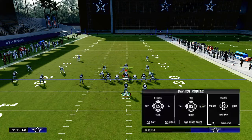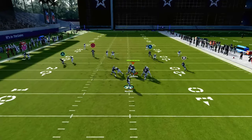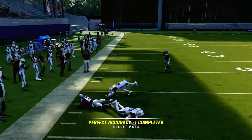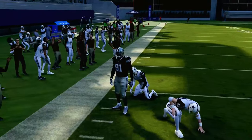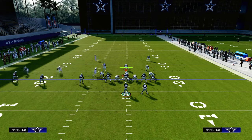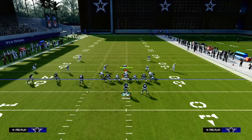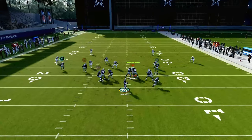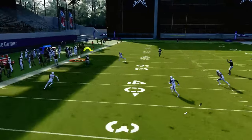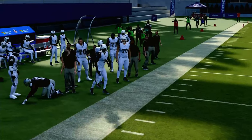If your opponent decides to hit you with a Cover 2 concept, you'll see this cloud will reroute and actually be in a pretty good spot, making that throw a little dicey. But with the first setup — motioning in against a Cover 2 defense — that cloud is not going to be able to get a press on him. So this corner route gets a lot more separation to that side of the field and can potentially get you a big play.